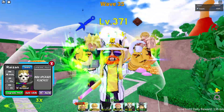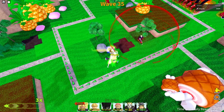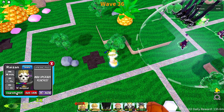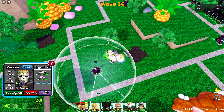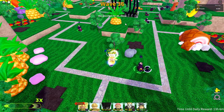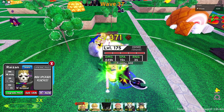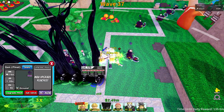Brook is gonna help out a lot as well. As long as everything gets slowed eventually, we should be all right. Blackbeard definitely has a pretty big edge, but this guy also does good damage — 449k, that's not bad at all. We'll take that any day of the week.